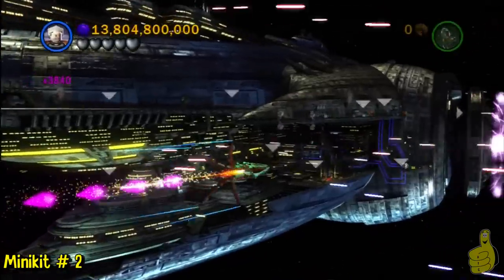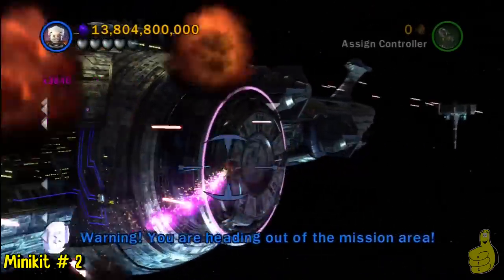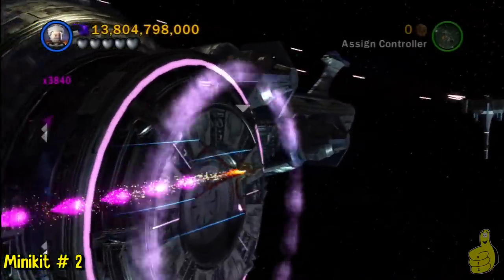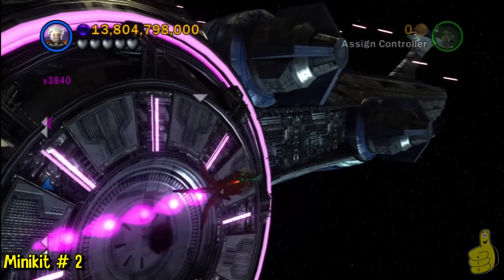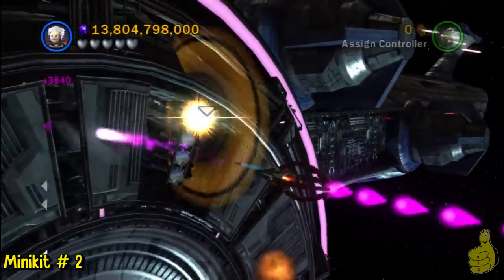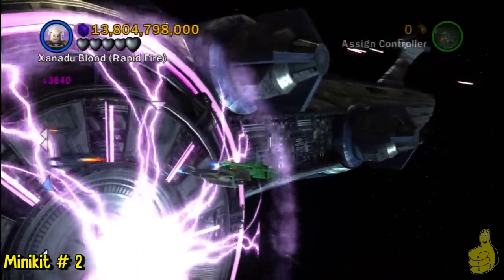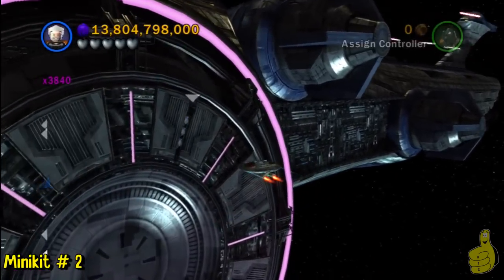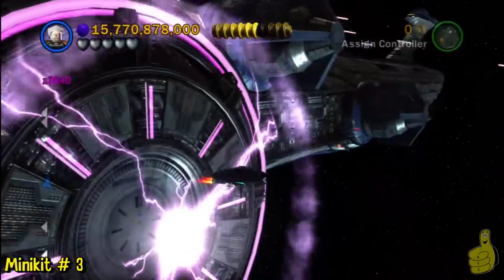Now we're going to go over to the far right, where those purple rotating circle things are. I don't know what they're called — I've never seen Star Wars, don't know anything about it, and I have actually platinumed this game. The minikit is right in there. First of all, don't get killed by a purple laser thing. What you're going to do is go over there and it'll open up the little panel. You have a limited amount of time, so as soon as it shoots off the purple thing, go over to it, grab a missile ship like the pirate saucer, and just shoot those little three silver things. Once you do, the minikit is yours. I did die like five times from that thing.